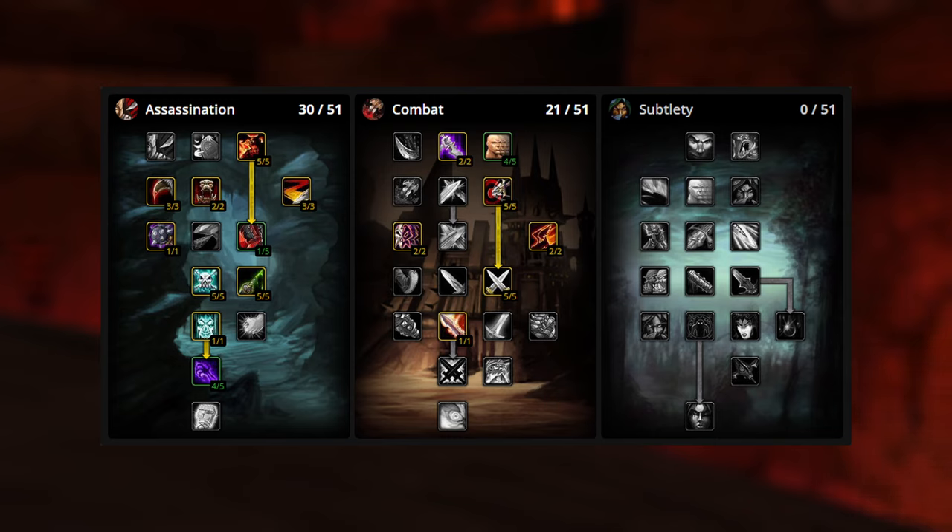For the combat tree, the biggest change is that we are no longer putting points into Improved Backstab. We're going to take those points out and add one into Lightning Reflexes to increase our dodge, and the other two points into Endurance, which reduces the cooldown of our Sprint and Evasion by one and a half minutes. We are still going to be going down to Blade Flurry. This is really good to take not only because it is one of our main AOE abilities, but if you can get your hands on the Shadow Flame sword, its on-use ability is triggered when you activate Blade Flurry.